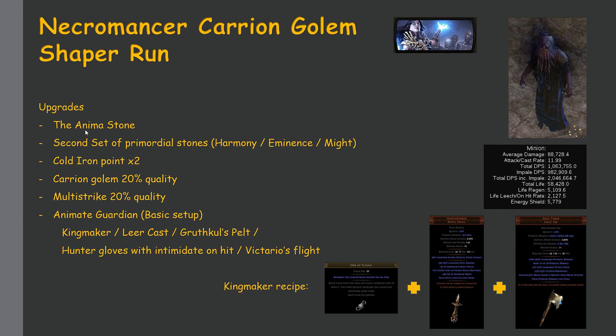For my upgrades, I finally purchased the Anima Stone. By buying a set of Primordial stones — Harmony, Eminence, and Might — you can vendor these three and the recipe gives you the Anima Stone. I also purchased a second set: Harmony, Eminence, and Might again. I actually purchased two Primordial Might — I was like, just screw it, let's get it. So yeah, about five exalts gone there.